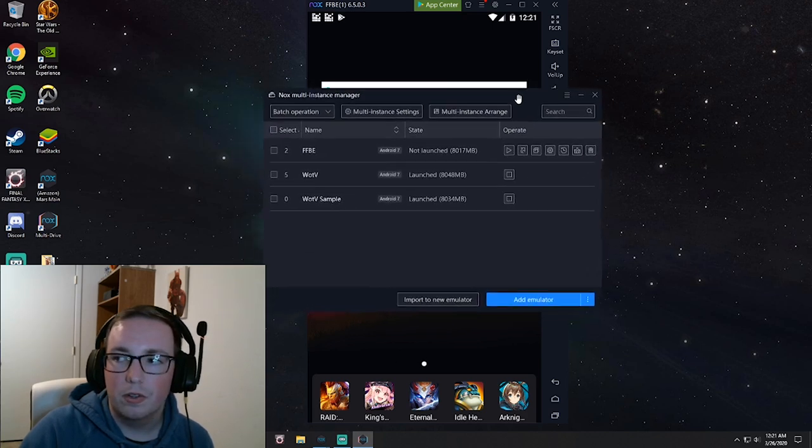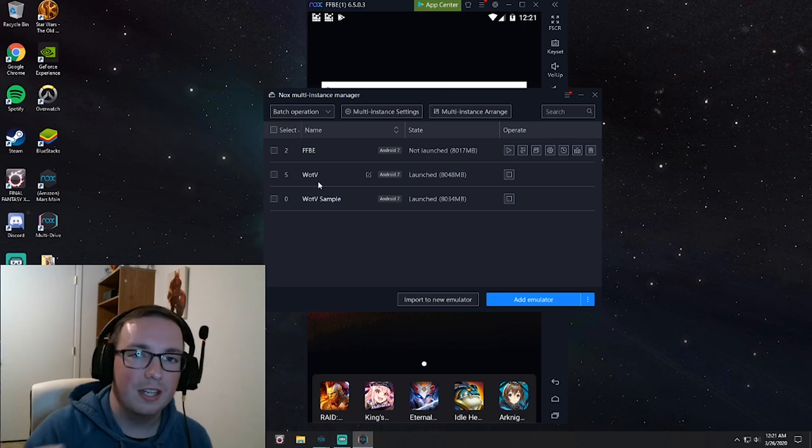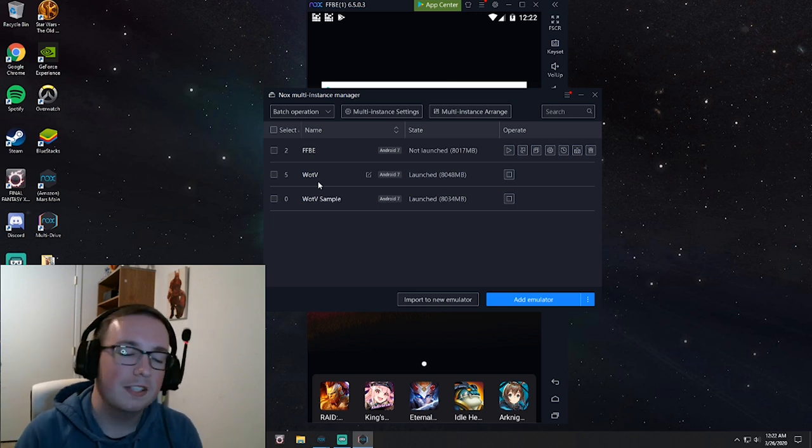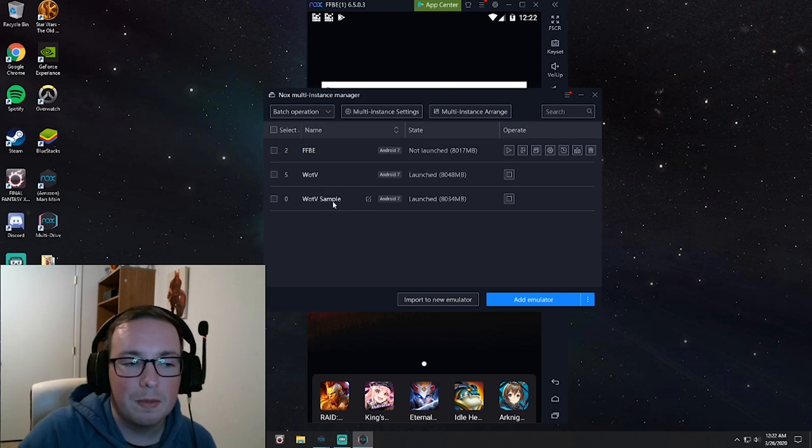Clicking Multi Drive brings up this little manager right here, and it keeps track of all the different instances of Knox that you have on your computer. If you've never used your emulator before, you should only have one here. In my case, I have multiple — one with a save for Brave Exvius, another one for War of the Visions, and another one for this sample.